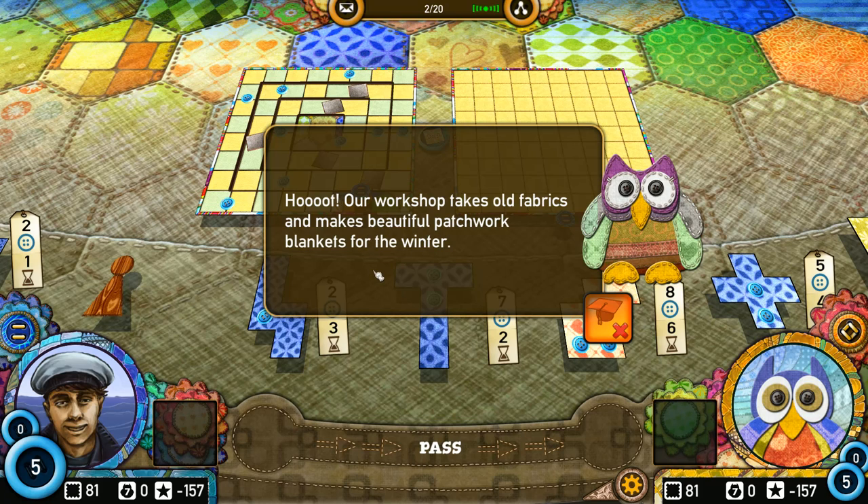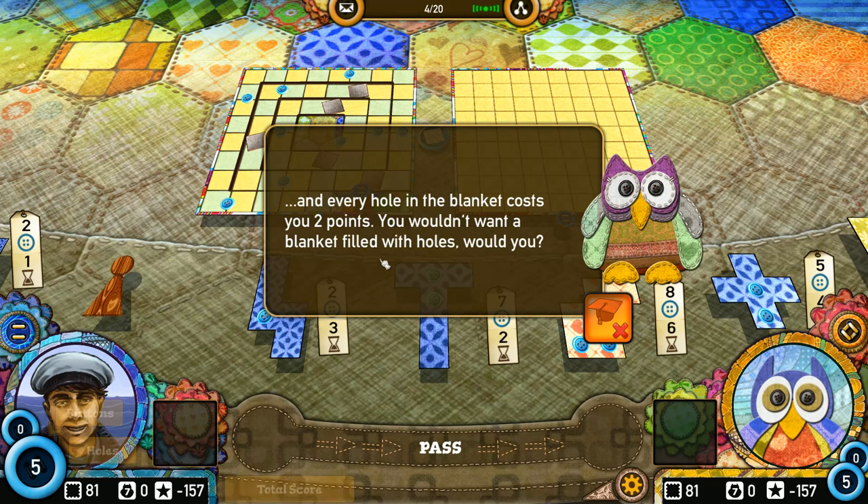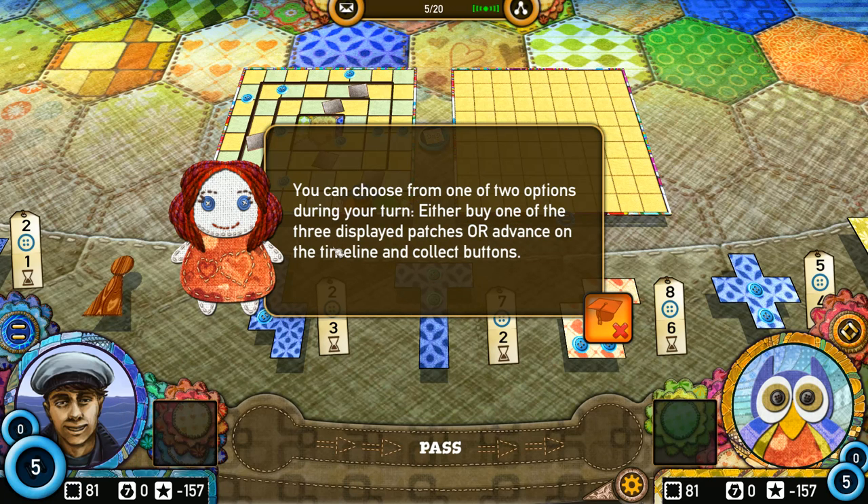I'm just going to paraphrase what they say here. Basically, we're trying to make blankets and we'll be making our blankets out of little patches. Every button you own at the end provides you with one point. Every hole in the blanket costs you two points. So basically, you're trying to fill up your quilt in the most efficient manner possible with as few holes as possible. You can choose from one of two options during your turn: you can either buy one of the three displayed patches or advance on the timeline and collect buttons. These patches or Tetromino pieces will cost buttons and will cost time.